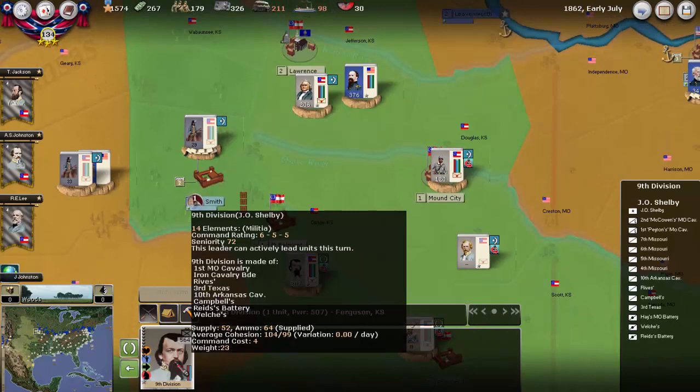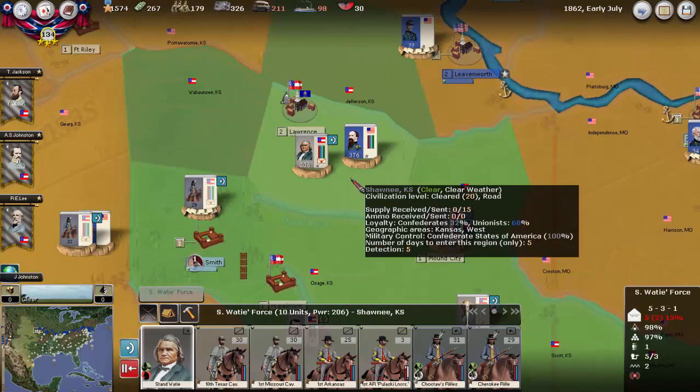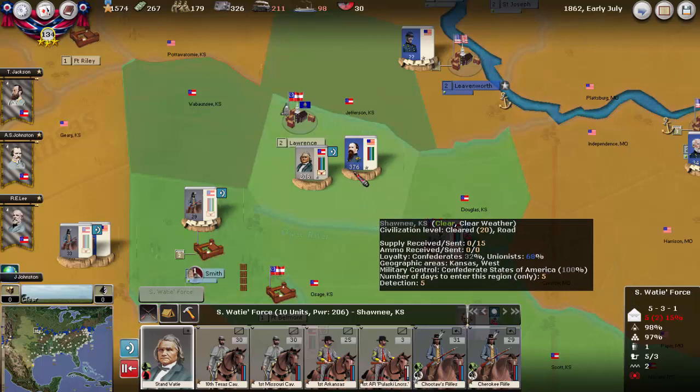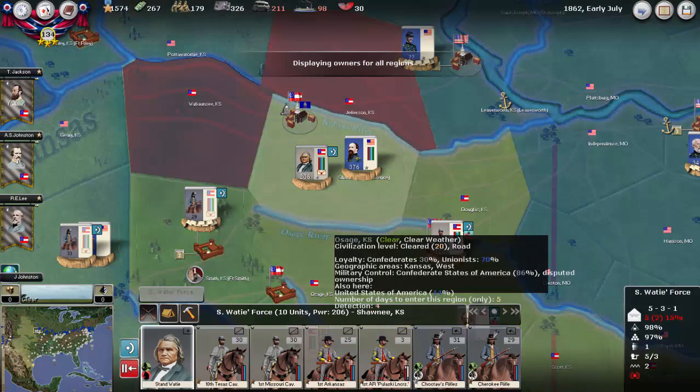Up here was the interesting move. The good news is Shelby didn't take any hits. In Lawrence, Ricketts came down with his division, but there wasn't a battle. Wadi is still holding it, and we still have control — actually 100% control. That was pretty much all the movement I saw.